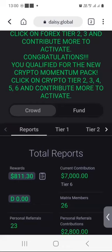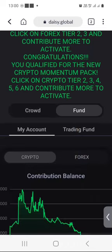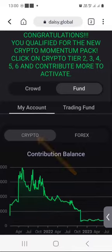When I scroll down, by default Crowd is selected, but what I will do is click on Fund. After clicking on Fund, notice that my account is selected, and that's what I will go with. Just below my account, there are two buttons — crypto is selected by default, and there is Forex.